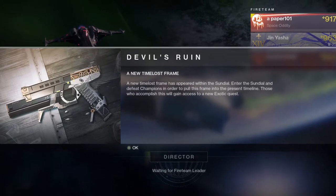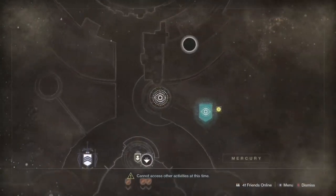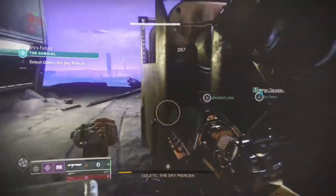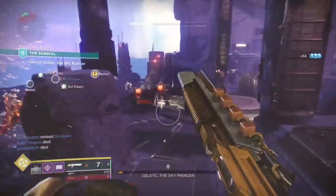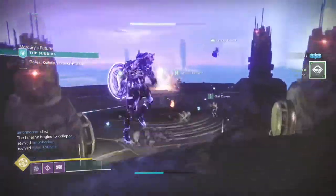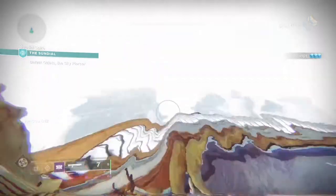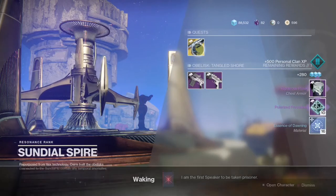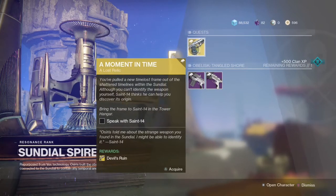There it is, The Devil's Ruin. This is what I saw when I logged in last week. All you're going to do is go visit Osiris and go do a Sundial. The difficulty of the Sundial does not matter — all you got to do is come in here and do it. I heard people talking about you got to do different difficulties; you really don't. This is just your basic Sundial, just the first one you click on. And once you complete this, when you come out, you're going to see that Osiris has the next quest up for you. You're going to pick up the icon right there — a moment in time. And once you collect this, you're going to go on to your next step.